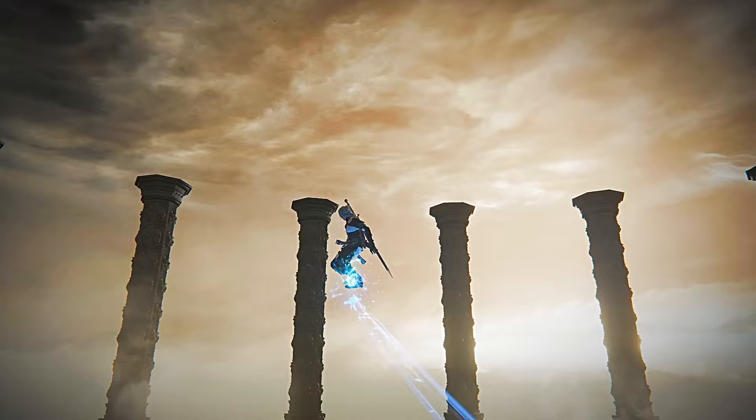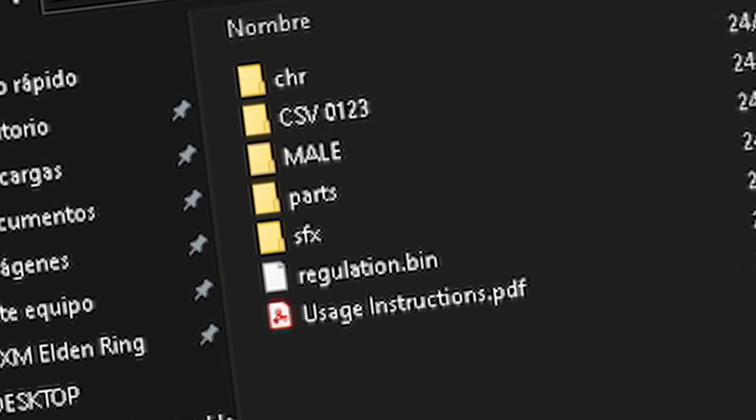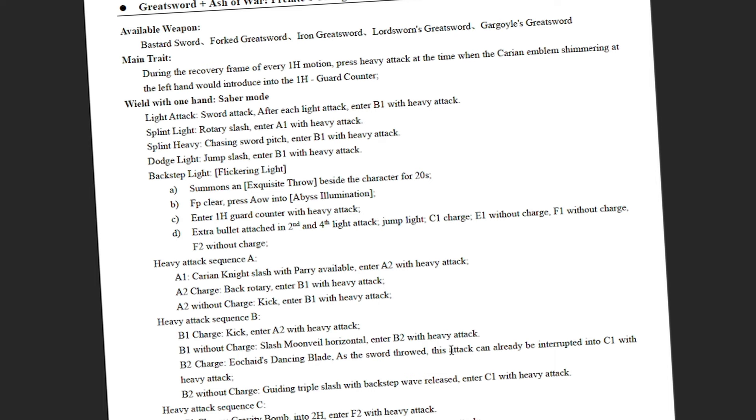Karian Combo Warriors is one of the best — actually, I'd say it is the best Elden Ring mod at the moment. It features incredible movesets and skills that can blow your mind. However, it cannot be perfect, since it comes with an instructions file that looks like this.